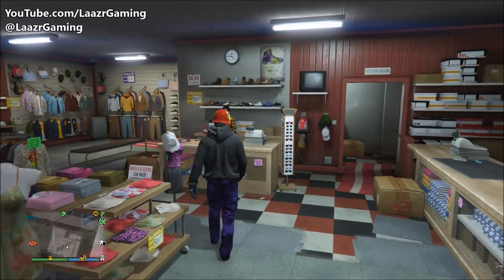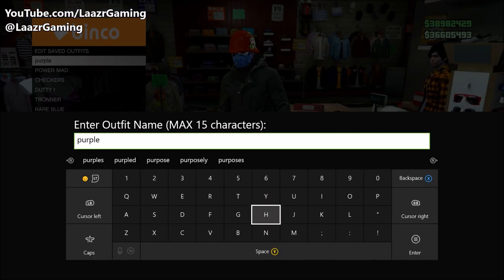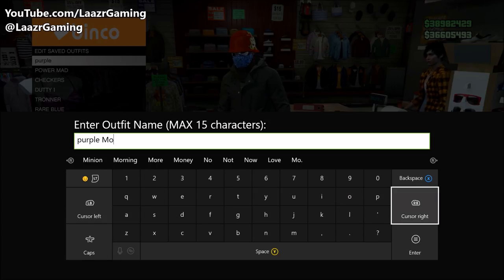Once you've applied the mask, head over to any clothing store and save this as a new outfit. I ended up calling it 'Purple Rare.'